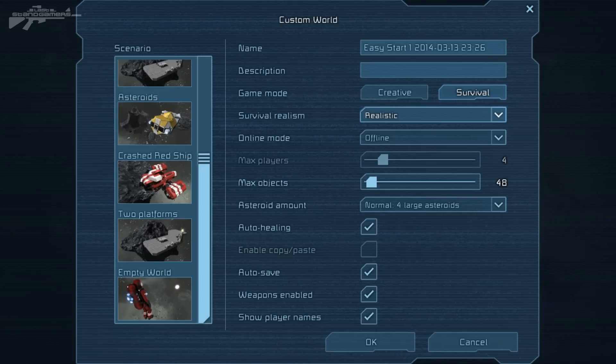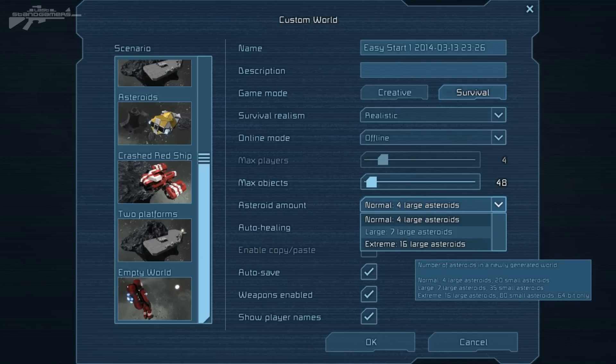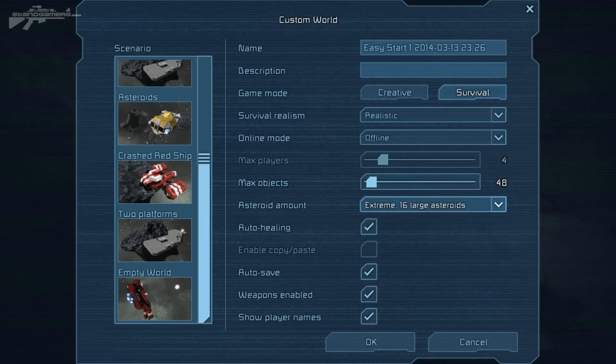We've also got the previous multiplayer systems and max objects, which controls the maximum renderable objects at one time. Then there are asteroid settings: a lot of asteroids, an average amount, or four asteroids. We might try out the extreme setting as well.